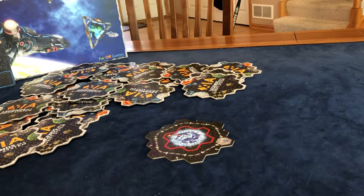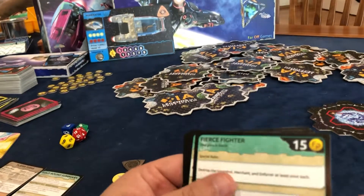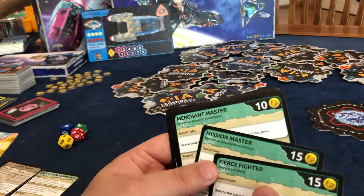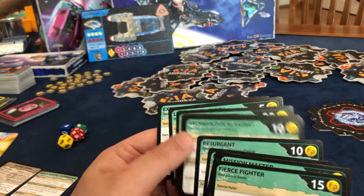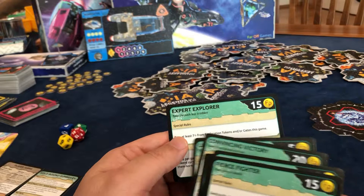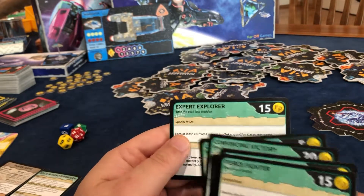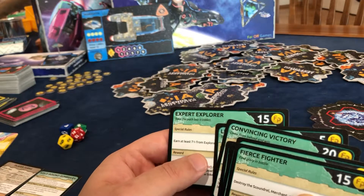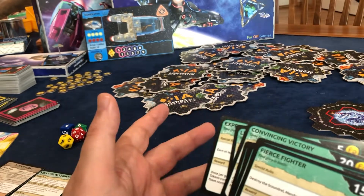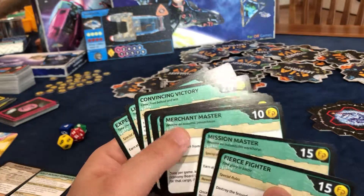The second lesson is I think I got too cute with the goals. For example, we went after the Expert Explorer, where half of my victory points had to come from exploration tokens. And that was just really a difficult thing to do, especially with a scoundrel hunting you the entire time. I don't think it would have been as bad if I didn't have that.